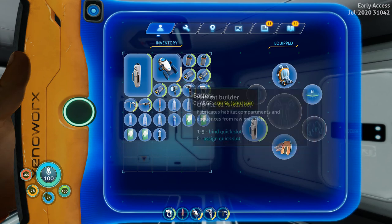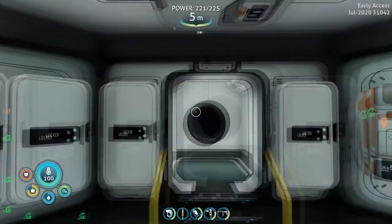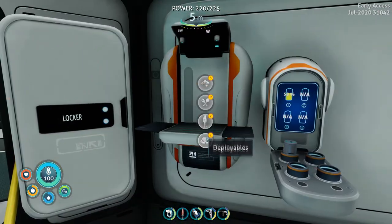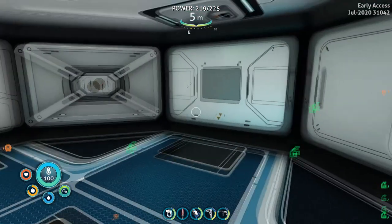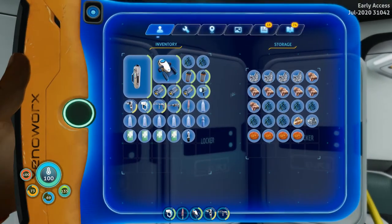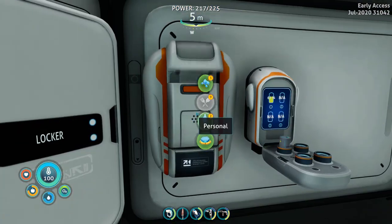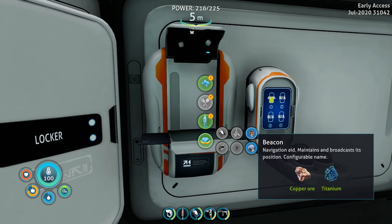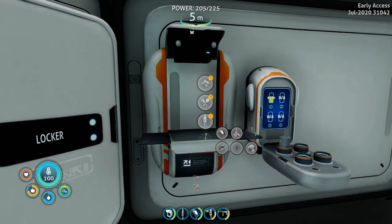We have enough water for a little bit, but we need to find a water filtration machine. We have some food so we can do that. Let's get this repaired too. Let's go down to the racks and see what we can find. Under deployables, we need copper ore and titanium — let's make a couple of beacons. We're gonna need those anyway — let's make at least three.